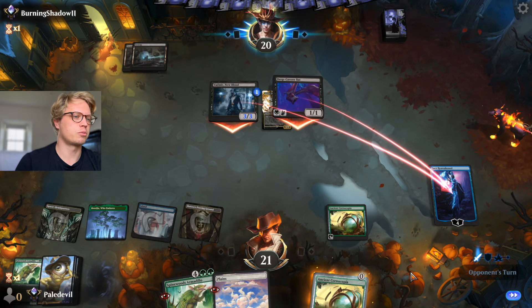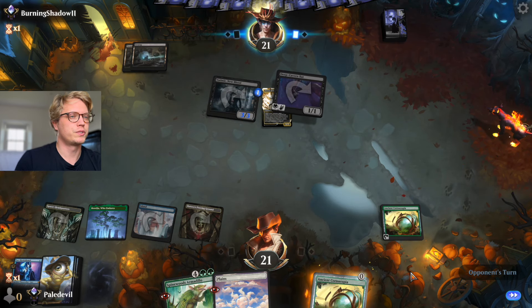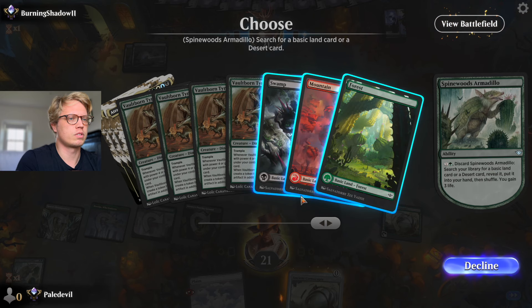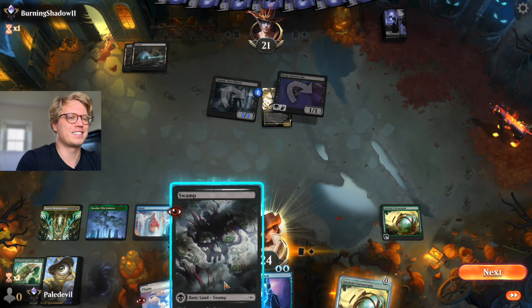We could have also played the untapped land and cycled, but I like having all the colors in case we draw some of our all-color spells. Let's cycle that and get black. And we draw another Jace.